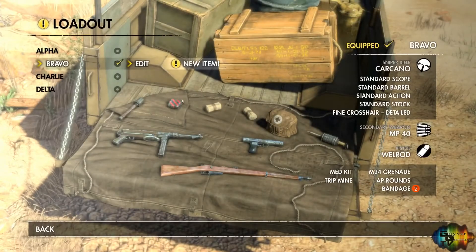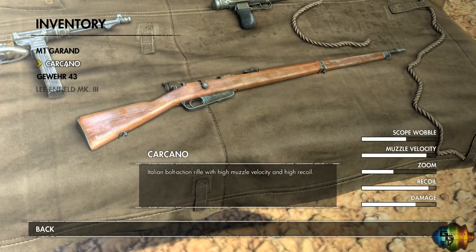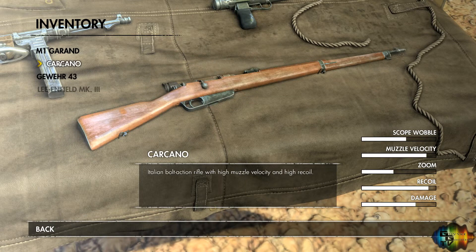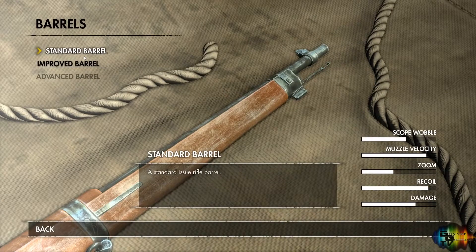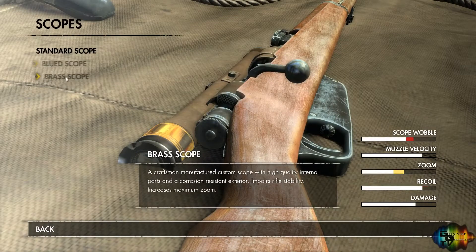Loadouts — you can modify the loadout of your weapon. If you go to edit, you can change weapons. The muzzle velocity and damage on some are a lot lower. I want the Lee Enfield but I'm using the Karabiner at the minute because it's quite a nice weapon. You can customise your rifle with different parts that you unlock throughout the game — either finding them on dead bodies or through a point system.